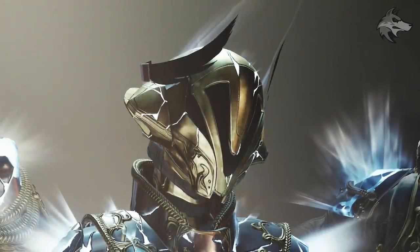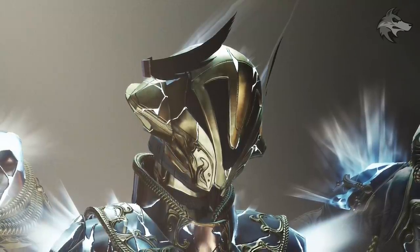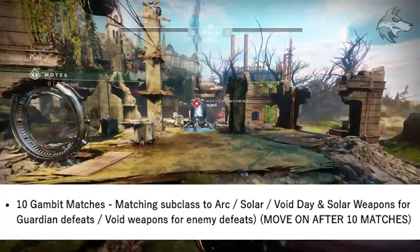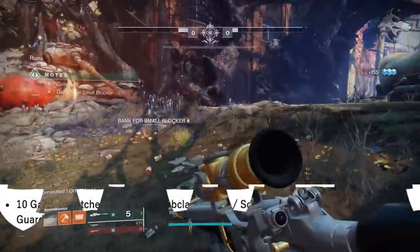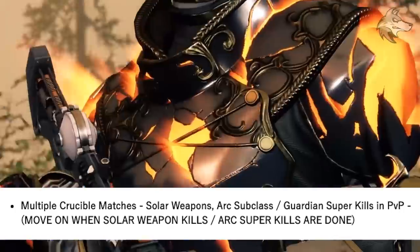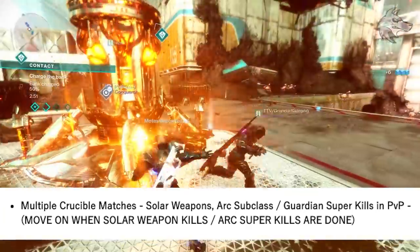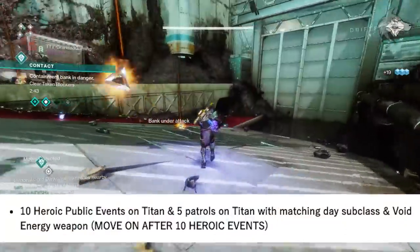Finally for the Warlock Majestic set — the strategy is very similar. Again, focus on doing different activities on different days matching that subclass to the featured daily element to collect enough of the various elemental orbs. The Warlock Majestic set needs 10 Gambit matches run with a matching subclass element for the day, with Solar weapons for Guardian defeats and Void weapons for normal enemy defeats. After 10 matches, move on to multiple Crucible matches with Solar weapons — we'll need Guardian kills with those — but also an Arc subclass because we'll need Guardian super kills in PvP.